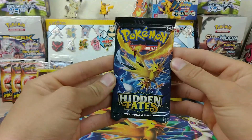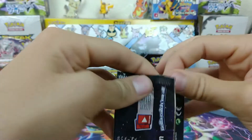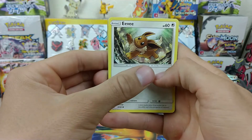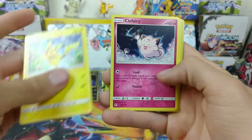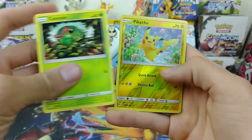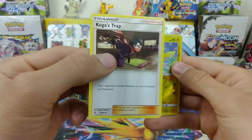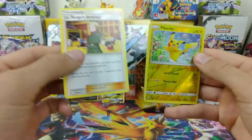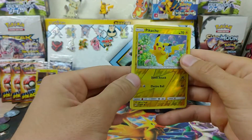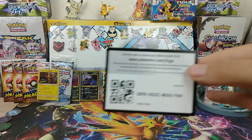On to the last pack — let's get it. So we have Eevee, Pikachu, Clefairy, Jigglypuff, Caterpie. Ooh, Reverse Pikachu coming from the rear. Brock's Grit, Koga's Trap, Lieutenant Surge's Strategy, Fairy Energy, and a Wheezing Rare. Both of these will be in the monthly giveaway pile — stay tuned for that.